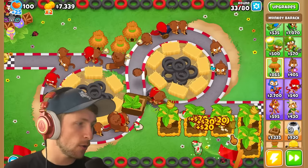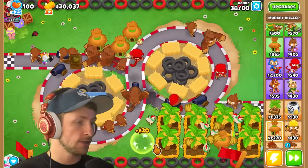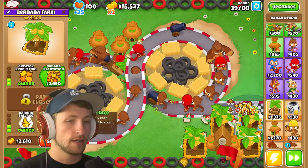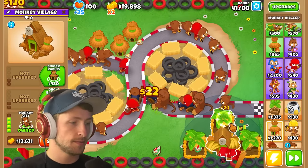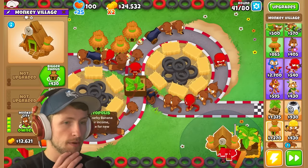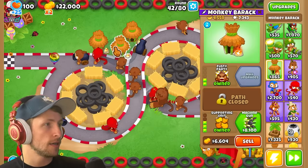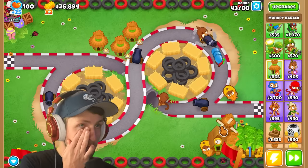Let's get the reinforced barrack. Now it sends deadly trucks on the track - whoa, there's the deadly truck! And here are the officers - little mini guys that put down towers and shoot and pop balloons. That's amazing. But look at these ceramics - that's not good. Let's put a village on the barracks, get an MIB, and an attack speed boost. Our supporting unit banana farm has popped the most.